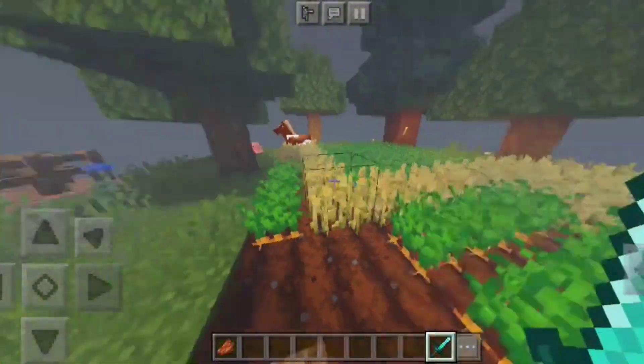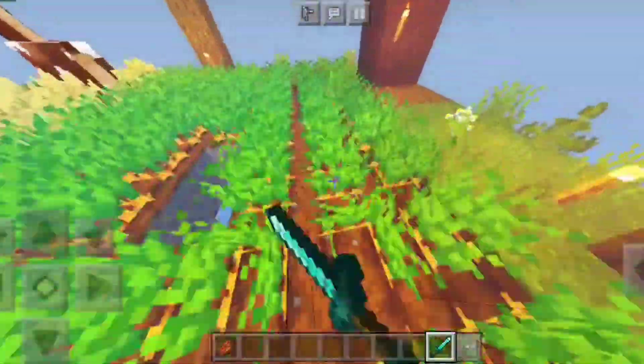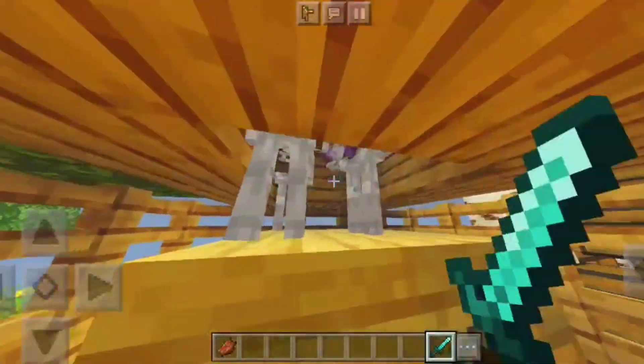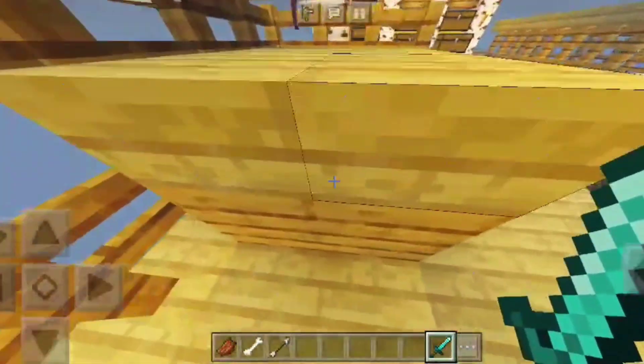Dan di bagian sini adalah farmnya Bikin Cream, jadi farm mortal juga sih ya. Dan di sini juga ada XP farm. Jadi XP farm biasa, kita bisa dapetin XP dengan cara mukul-mukul gitu.